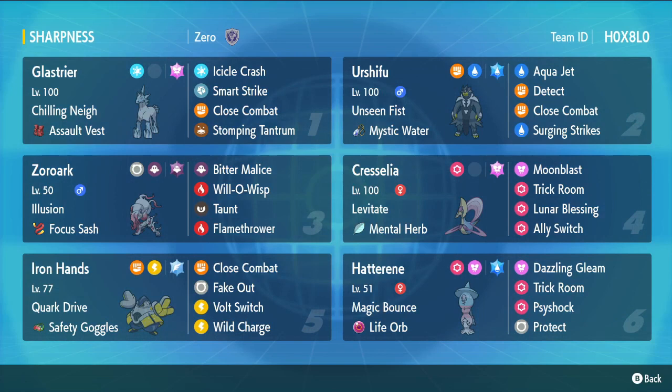Then we've got Hatterene — we'll probably never run a Trick Room team without Hatterene unless it's a niche case. Rounding it out, we've got Iron Hands, another Pokemon that's really strong, offers Fake Out and pivoting with Bolt Switch. We're max Attack with Wild Charge and Close Combat. Safety Goggles is insane to get around powder redirection, and we're immune to Spore. Terra Flying means no Earthquakes. Let's dive into the battles!